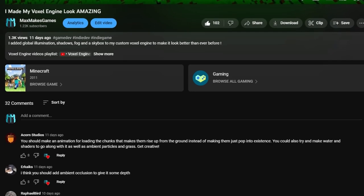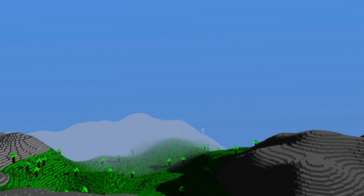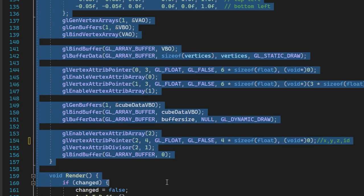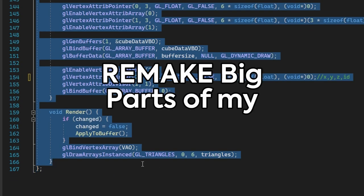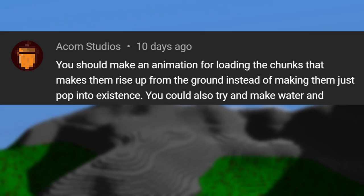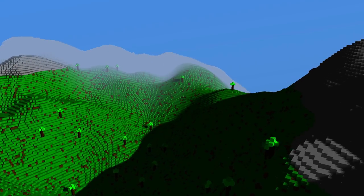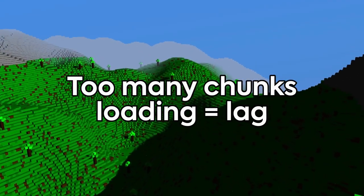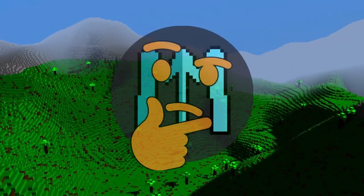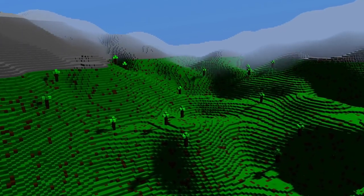I decided to add suggestions from the comments of my last video to my voxel engine. Some were good, but some were interesting. And one of them literally made me remake big parts of my engine. One of the top comments said to make an animation for loading chunks that makes them rise up from the ground. I don't really want to do an actual animation because just loading a chunk creates a little bit of lag, so animating it would be even worse. But it did give me an idea to do something very similar, so let's go and try to do that.